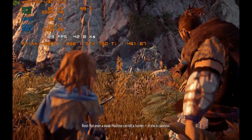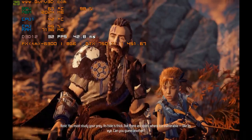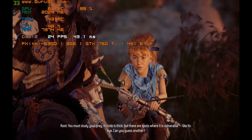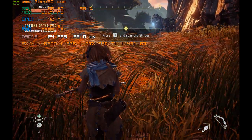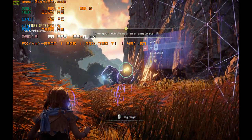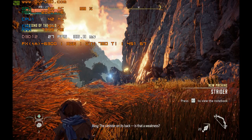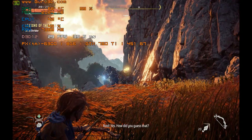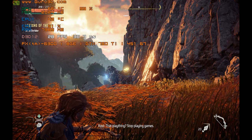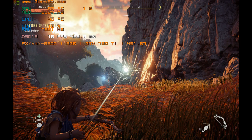In the tutorial: Strider — one of the weaker machines — but even a weak machine can kill a hunter if she's careless. You must study it. Its hide is thick but there are spots where it is vulnerable, like its eye. The canister on its back — is that a weakness? Yes. The device showed me. Now take down that Strider. Target the eye or the canister. Good strike.